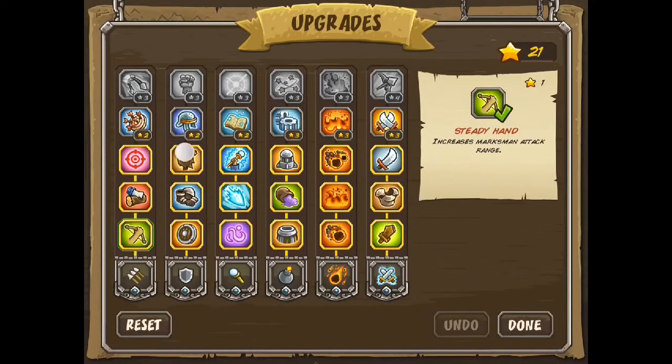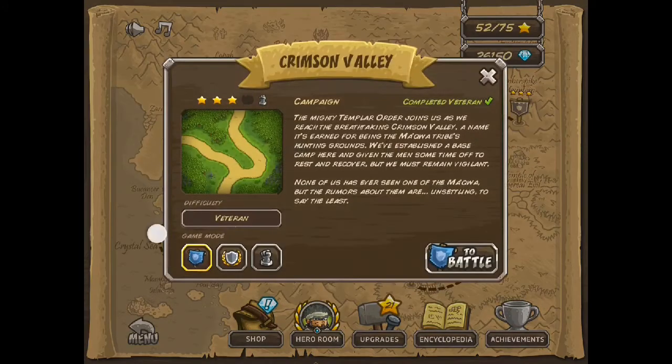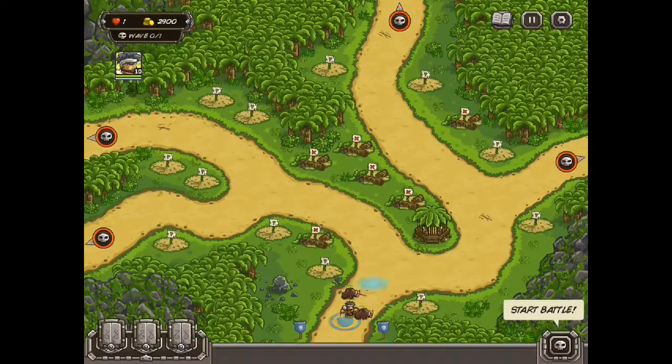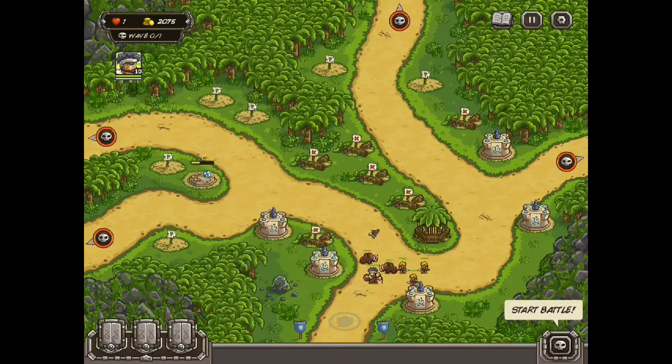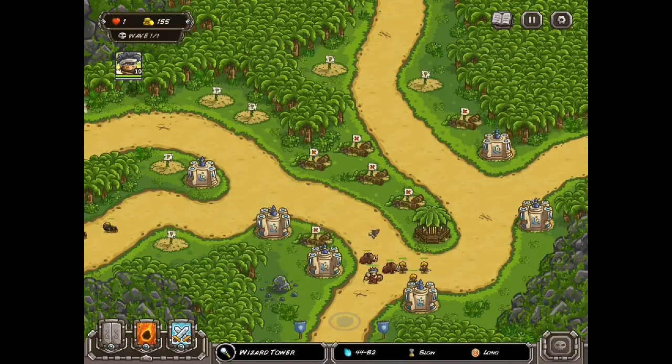Dark Age Outlaw here with another Kingdom Rush Frontiers veteran walkthrough. This is for level seven, Crimson Valley, the Iron challenge. With this one, we are going to use that shack that has the maidens — whatever they're called — in it.